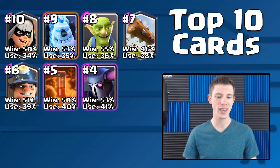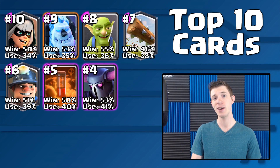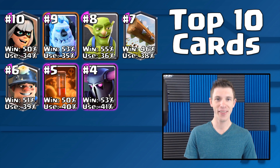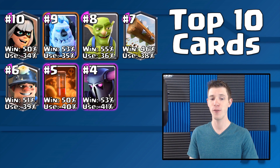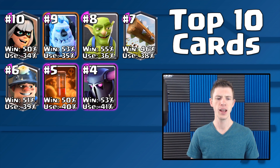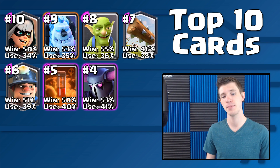Number 4 is the PEKKA — such a strong win condition in this meta because it does a great job at turning a very solid defense into an offense that really takes some thinking to get around. I did want to briefly mention that the Mega Knight did not quite reach the top 10, but I think that's because he was introduced a few days into round 2. He was actually number 11, and I think he would have pushed the Bandit out of the top 10 if he had been available the whole time.